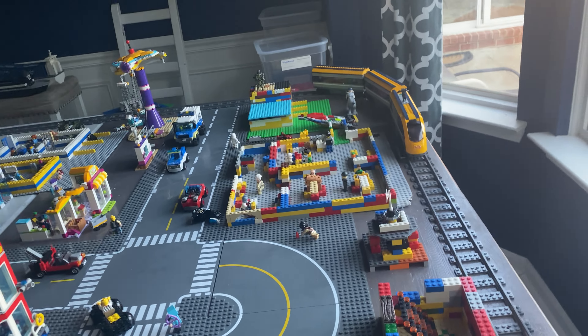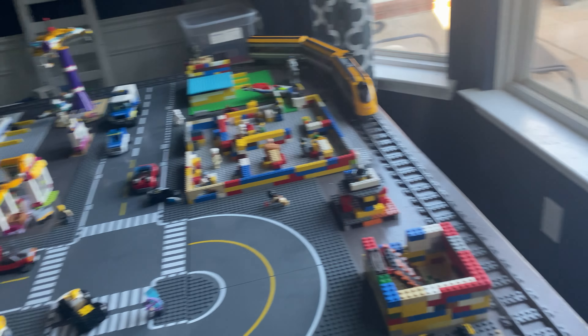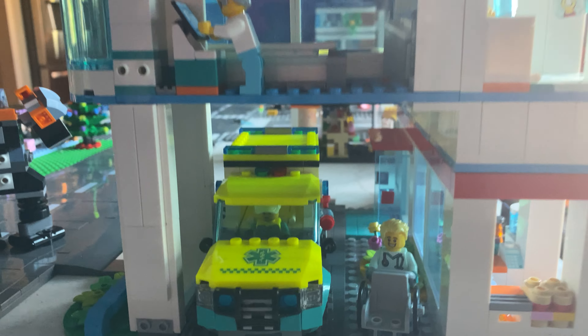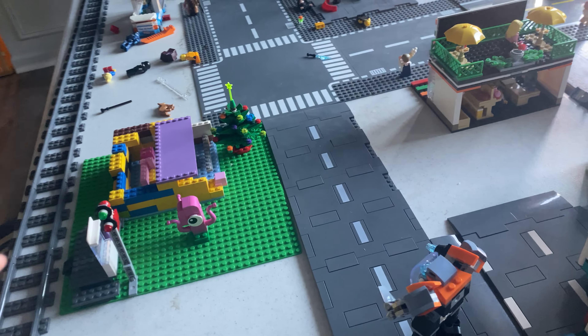So we got an airport right there. Got Hogwarts. We've got a hospital. Oh, and Hagrid's hut. See all the buildings in there. Got roads. We got a train, and the train works. We'll show that in a second.